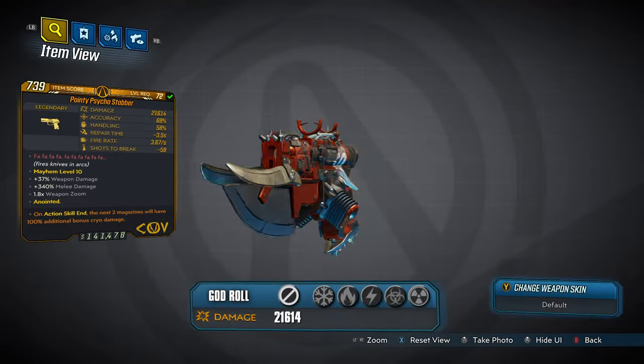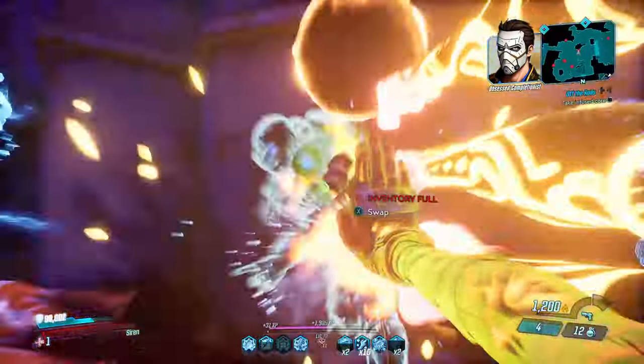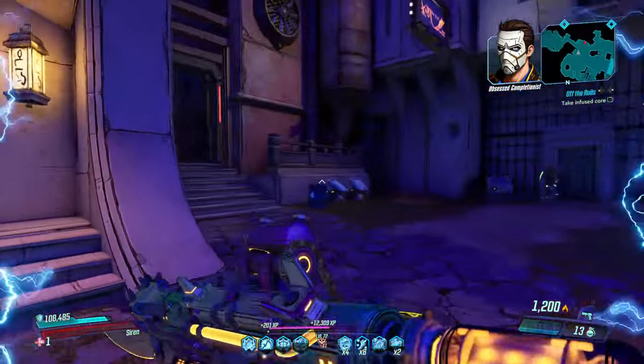Next up we have the Psycho Stabber, a CoV Pistol. The Psycho Stabber is not so impressive on its own, but with its 340% extra melee damage it's great if you plan on running a melee-focused Amara build.